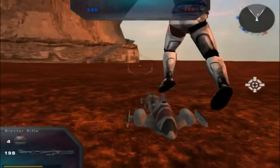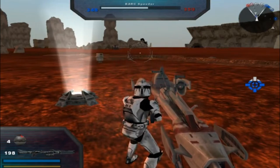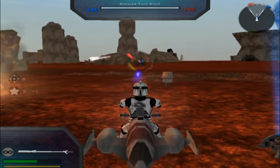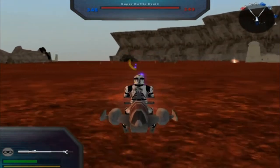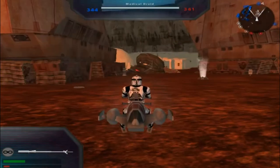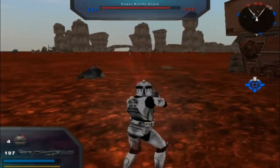Okay good, doesn't cause any crash damage there. Republic is in control of a Command Post. The enemy has taken a Command Post. I'm going over here to Command Post 3. Ha! You missed me.